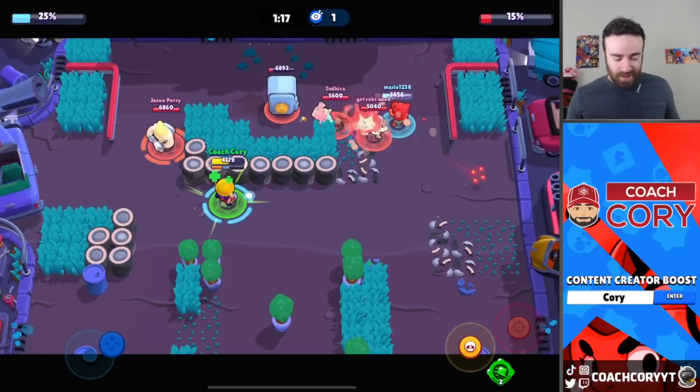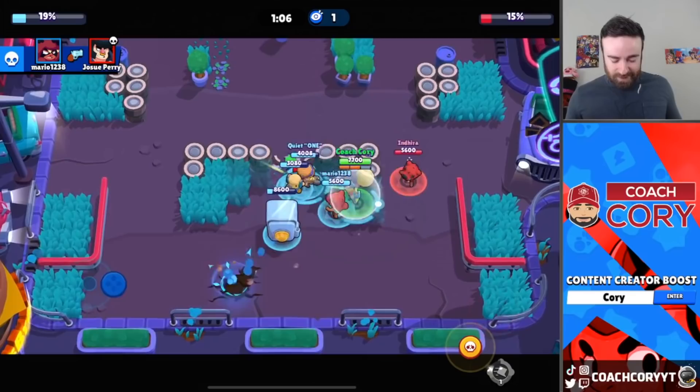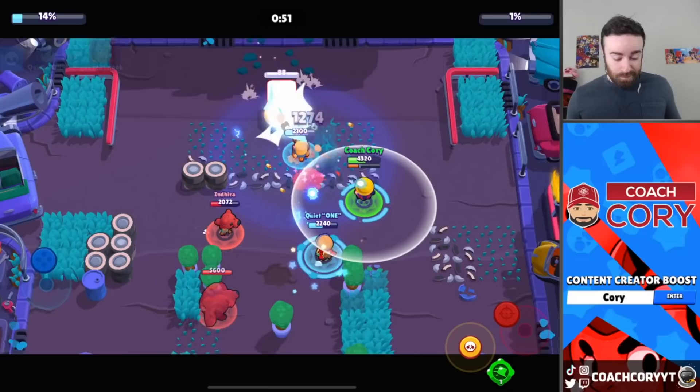I got racked — I shouldn't have used my gadget. I thought maybe I could do all three shots and do something solid but that was a waste. This Nita went a little too hard but did get some damage. Where's their Shelly? Is she just playing defense? I feel like I'm just gonna get supered without knowing it. Let's try to get our bear and turret down. Bear never got down — but no health left on their safe, so we were able to get the win.